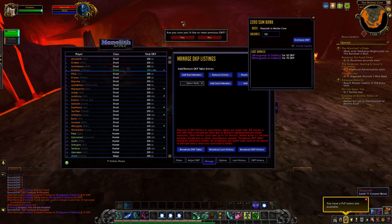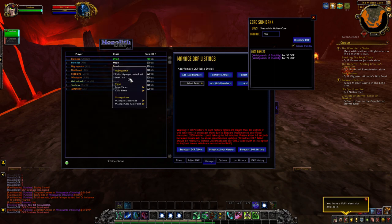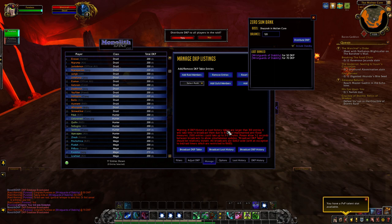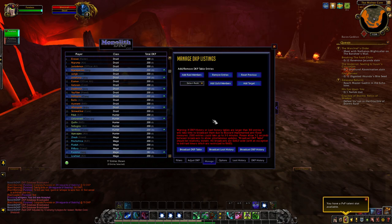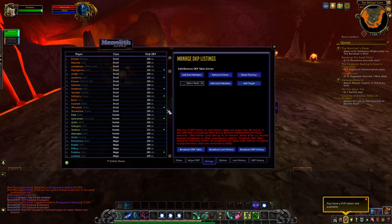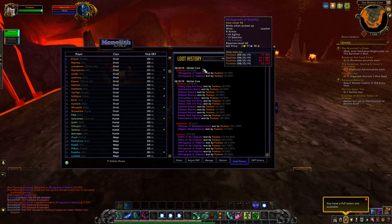We'll go ahead and reset that so you see all zeros. We'll look at raid and standby, select all, go back to view all, and distribute. You'll see it only gave DKP to those in the raid or standby. You don't need to select these people to do that — I was simply doing that to show you who it actually gave the DKP to. That entry will show up in the DKP history as well as the items that were won from that boss.